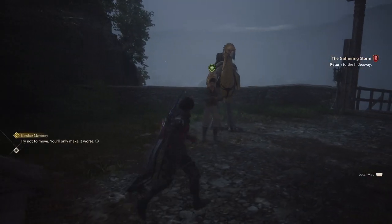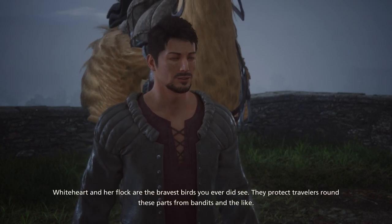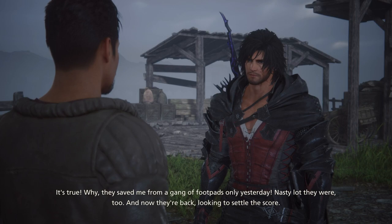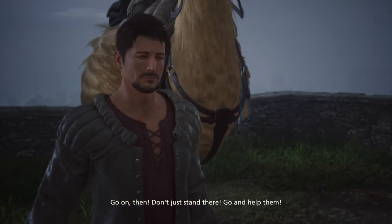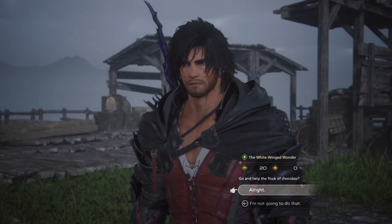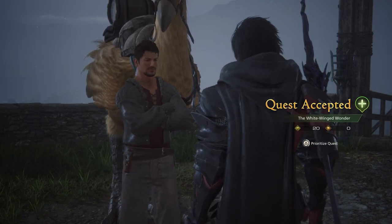This will lead you to Rowan, a traveling trader who will tell you about a brave Chocobo named Whiteheart who defends travelers from bandits. Unfortunately, the bandits are fed up with this Chocobo hero and have cornered it in the nearby marshes. Accept this mission from Rowan and you'll begin the White-Winged Wonder side quest.